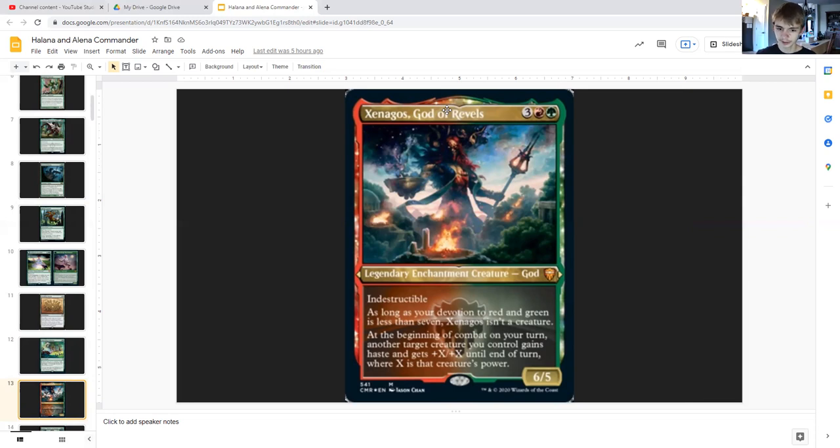Xenagos says as long as your devotion to red and green is less than seven, Xenagos isn't a creature. At the beginning of combat on your turn, another target creature you control gains haste and gets plus X/plus X until end of turn, where X is that creature's power. Put this trigger before your commander's trigger so then her power is improved, so you can put more plus-one/plus-one counters onto another target creature.